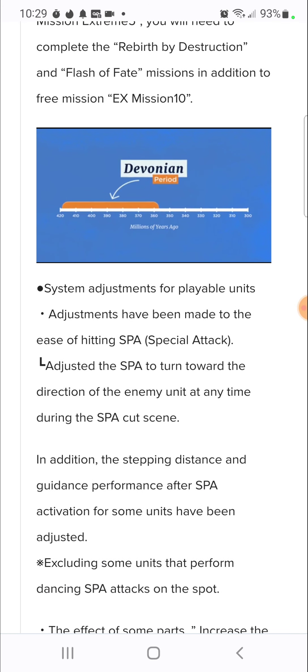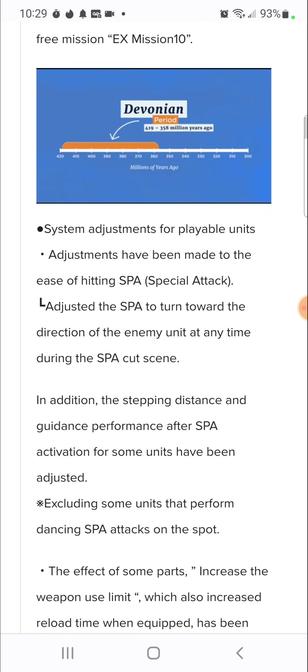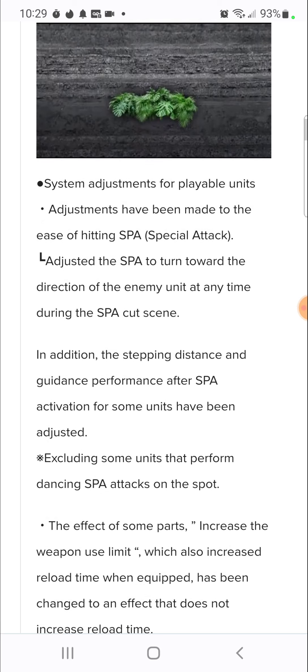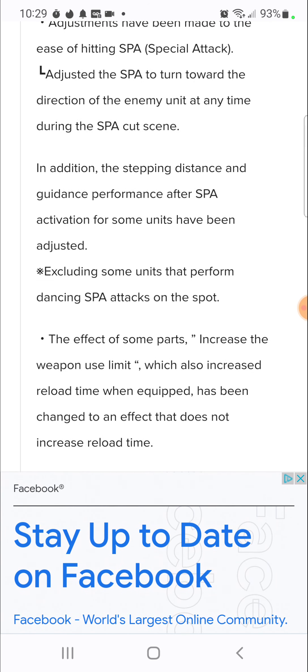System adjustments for playable units: adjustments have been made to make the ease of hitting SPAs better. The SPA has been adjusted to turn toward the direction of the enemy unit at any time during the SPA cutscene, which is good because we were having that kind of problem. The stepping distance and guidance performance after SPA activation for some units have also been adjusted.